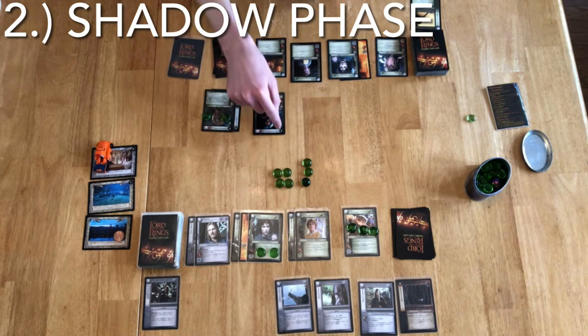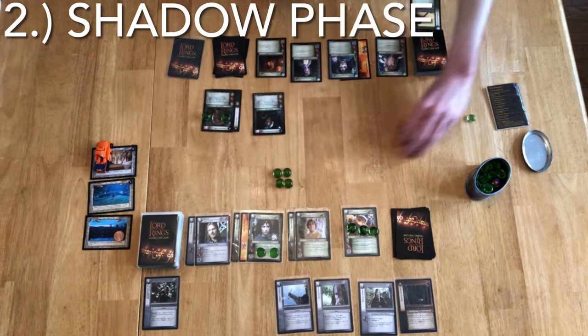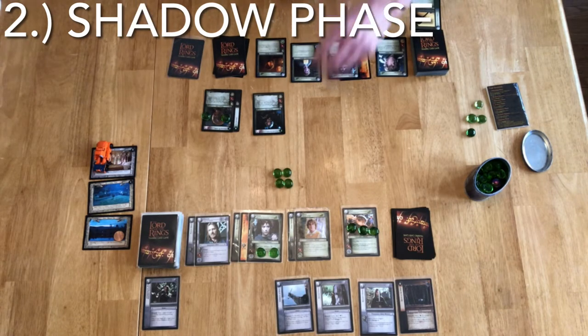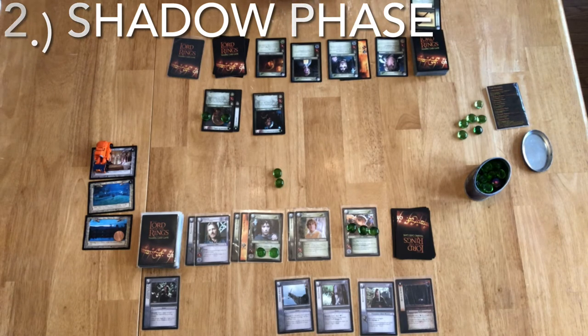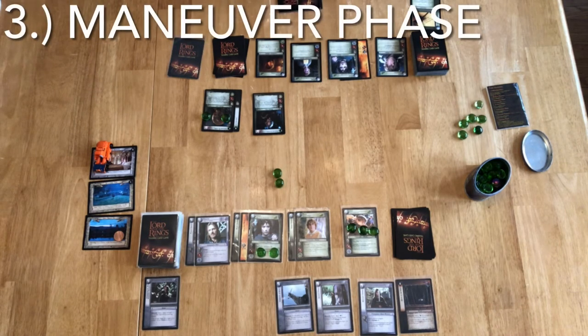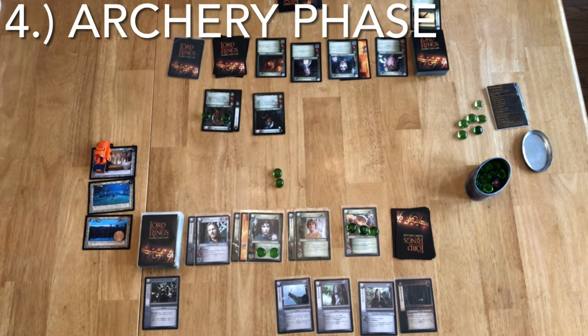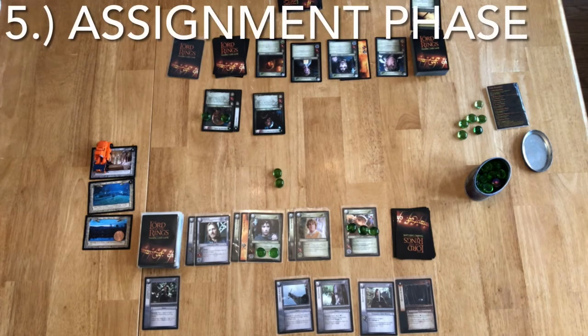He has a cost of 3 and we are at Site 3, not yet Site 4, so I will have to pay the roaming penalty. We move on to the Maneuver phase — neither player has maneuvers, both pass consecutively. It is now the Archery phase — neither player has any Archery actions, both players consecutively pass. It is now the Assignment phase.